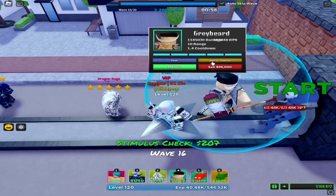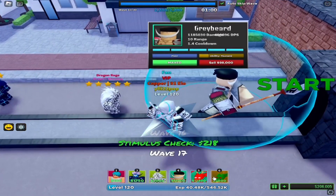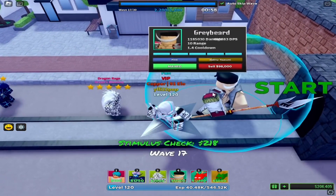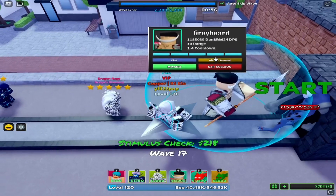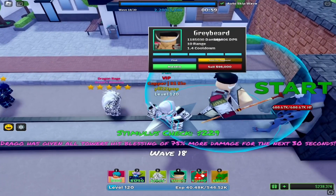Almost forgot — every time the timer hits 0:57, use White Beard's tsunami ability so you skip the wave without killing the enemies. Just repeat this and you will get the mount in no time.